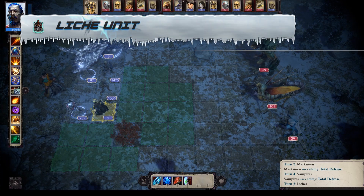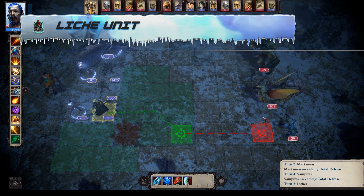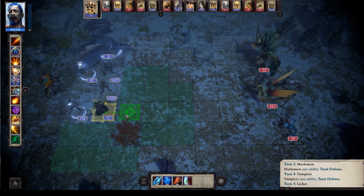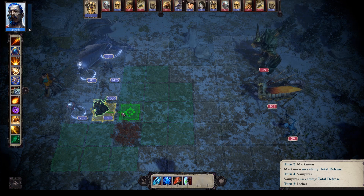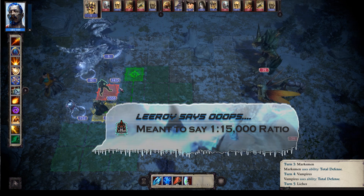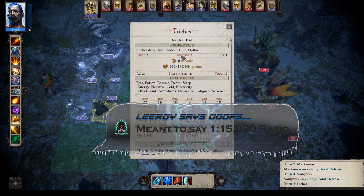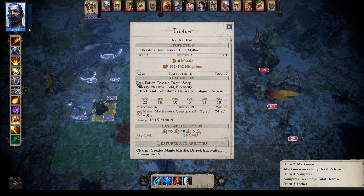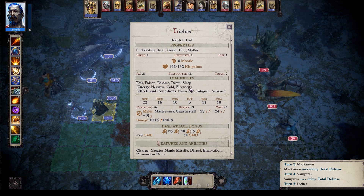Alright, let's start by looking at the Lich. I'm testing this one unit in the army, so I can't really be doing significant damage with them. If you were wondering how long it took me to get one, it took about one fight against a level 9 army to get one of these Liches — and that's that 5,000 ratio. This is the unit that is easiest to get. They're a spellcasting unit, they're undead, they have 192 hit points each, 21 AC. They're immune to fear, poison, disease, death, and sleep. They appear to be negative energy and cold/electric based.